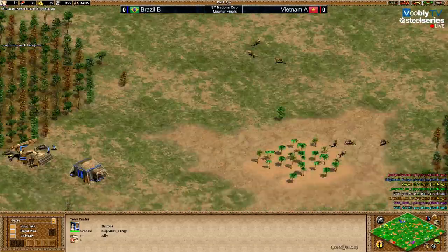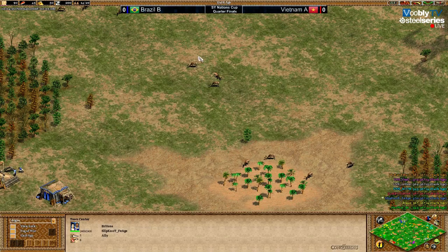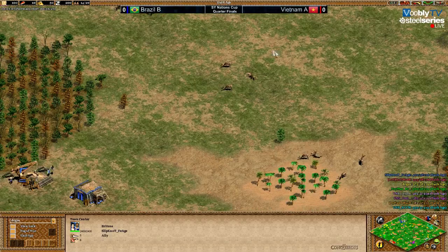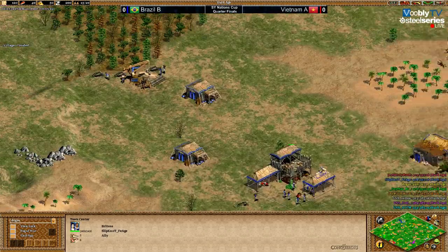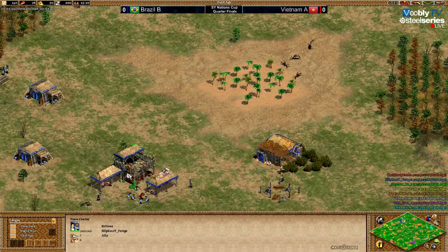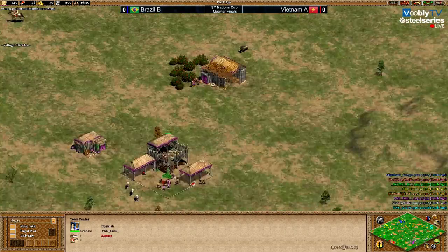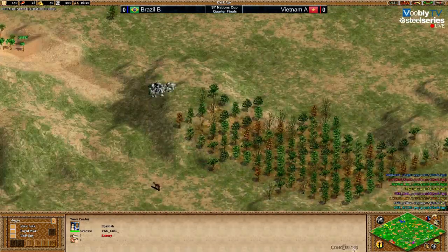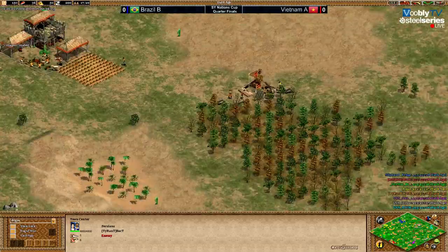PH has really nice deer — three packs. If he scouts properly, he could place a mill between three deer packs plus four more deer, giving eleven deer total. That would be over a thousand food — maybe 1200. You could spend 100 wood on a mill easily for a thousand food. Cool also has deer close to his mill, so that's nice for both players.